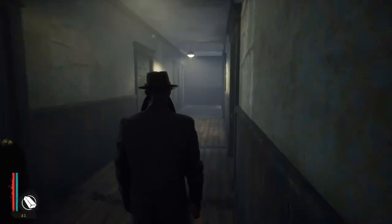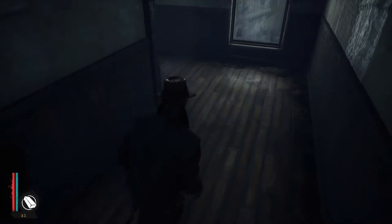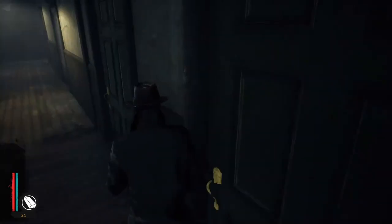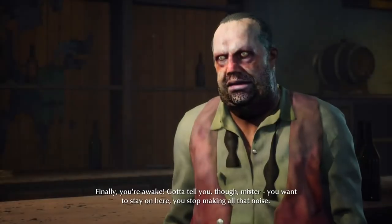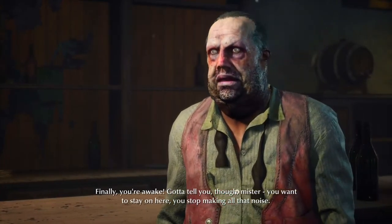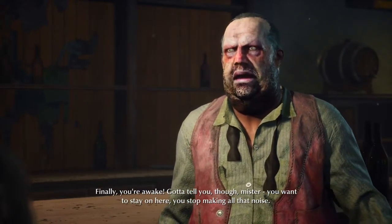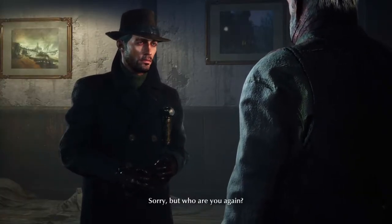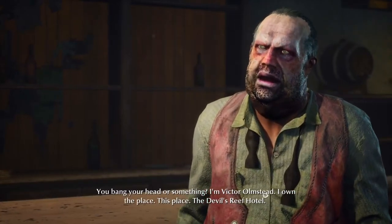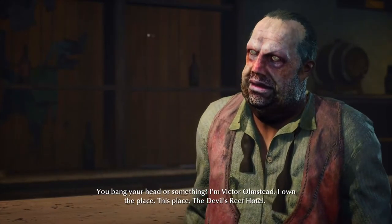Seven out of four — but now I'm gonna take the brick back out; I feel safer with the brick. Let's go back downstairs, get this going. One more floor apparently. Oh, we went upstairs! 'Finally — awake! You're part fishing. Mister, you want to stay here, you stop making all that noise.' Sorry — it was the Yellow King. 'Sorry, but who are you again? Bang your head or something? I'm Victor Olmstead, I own the place.'